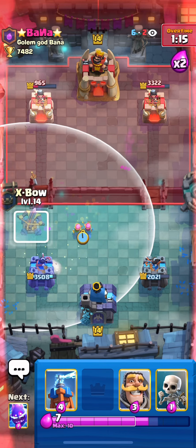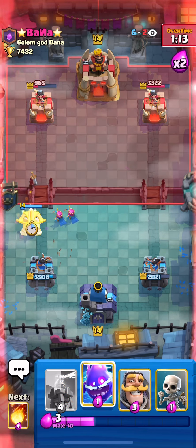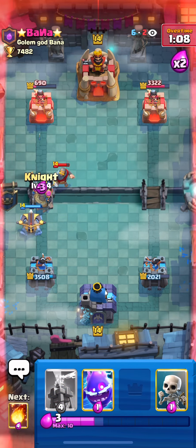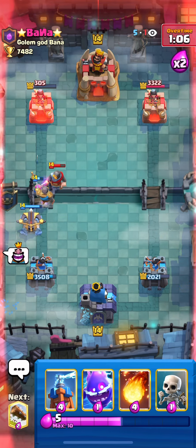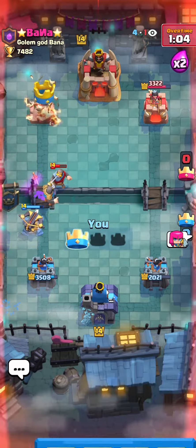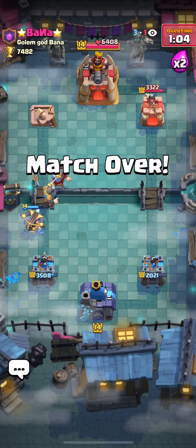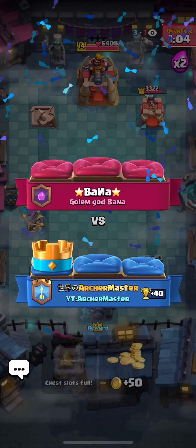We will attack to prevent Rocket cycles. At this time, if the defense fails the tower will be Rocketed, so let's defend desperately. I think there was an elixir to night out but maybe they got lost. We all know how to move against log bait — let's go, next game!